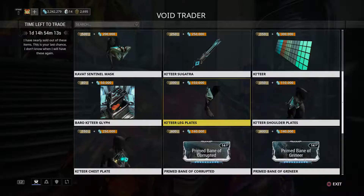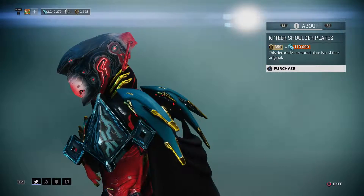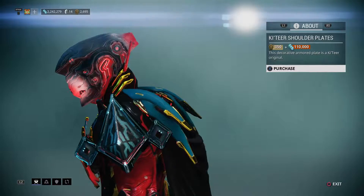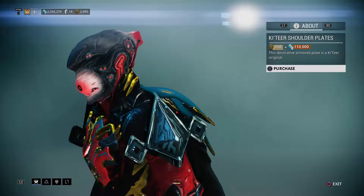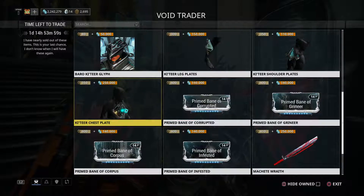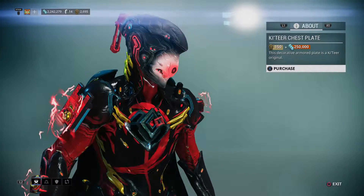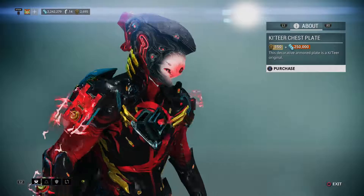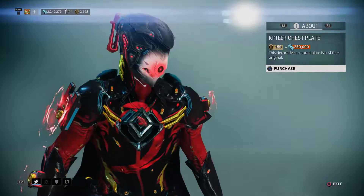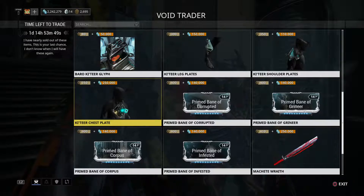This might be okay. Those were the leg plates, and shoulder plates. I think I preferred the Samurai-looking one, but he's not selling it now, so I might just buy these if I can. They're fairly cheap. Oh, it looks weird — look at the chest, it has like a thing sticking out of it. That might be cool.